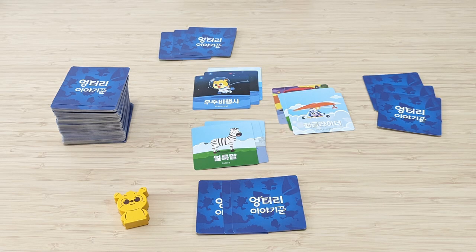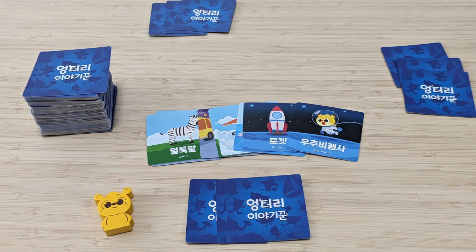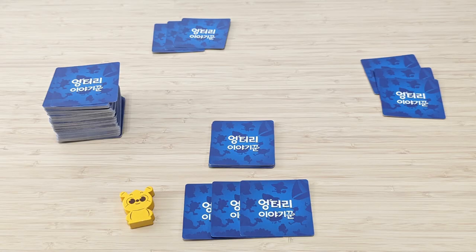This continues until a certain number of cards are played. The number of cards played by each player before the story is complete depends on the number of players: for three players, the story ends once each player has played three cards; for four to five players, two cards each; and for six players, one card each. Once the story is complete, the first player collects all the played cards, shuffles them, and sets them aside face down. These cards will be used in the recollection phase.